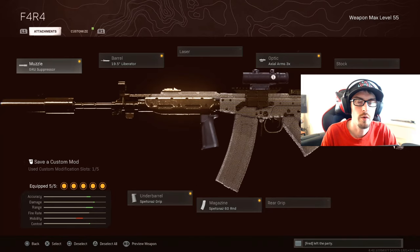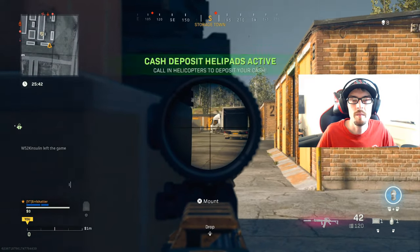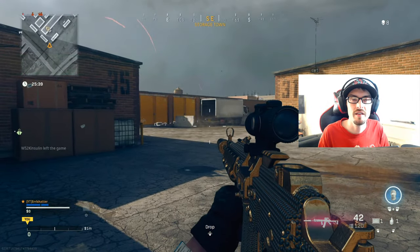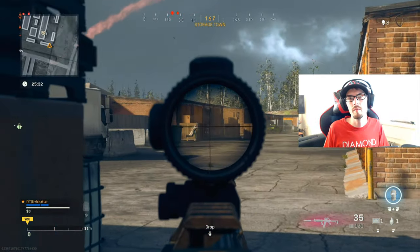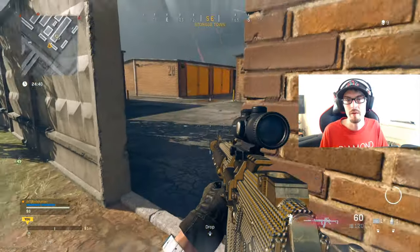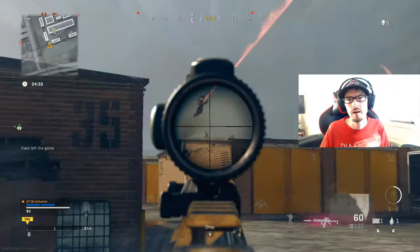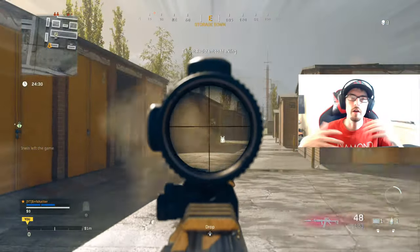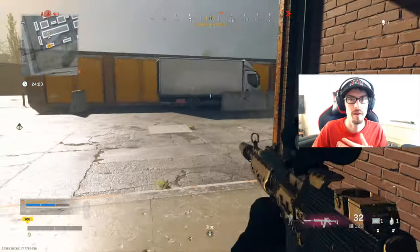My personal recommendation is going to be the FARA. For the muzzle, I'm using the GRU Suppressor. The barrel, we have the 19.5-inch Liberator. For the optic, the Axle Arms 3x. The magazine, the Spetsnaz 60-round. And the underbarrel, the Spetsnaz Grip. I think the FARA gives us one of the best opportunities to go for this double kill, simply because it's such an easy weapon to use, and you can do this at a pretty decent range considering you're using an assault rifle.